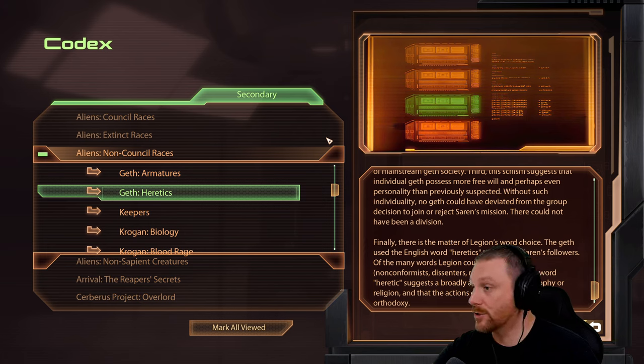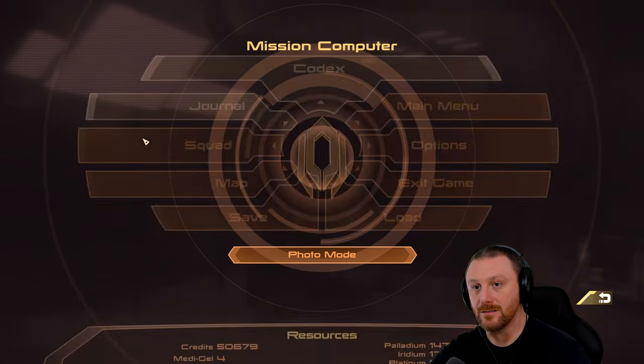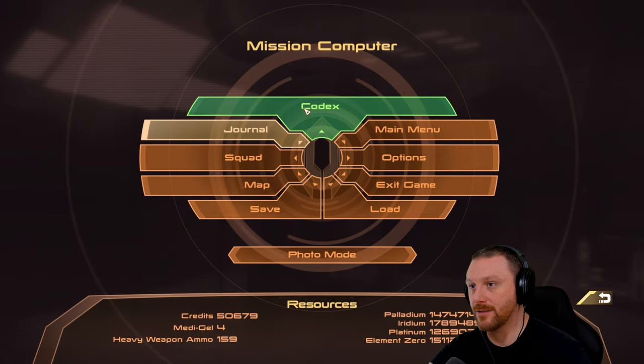Third revelation: this schism suggests individual Geth processes more free will, and perhaps even personality, than previously suspected. Without such individuality, no Geth would have deviated from the group decision to join or reject Saren's mission - there could not have been a division. They're more alive than we even suspect. They've basically become their own race. The Quarians will lose their minds when they find out this information. Also notable is Legion's word choice - he used the English word 'Heretics' to describe Saren's followers, suggesting a broadly accepted Geth philosophy or religion, and that the Heretics violated orthodoxy.